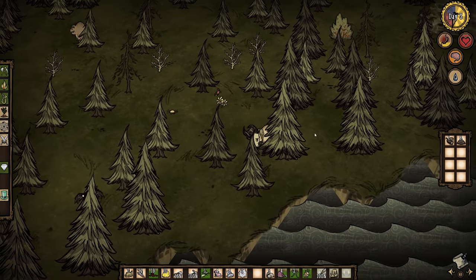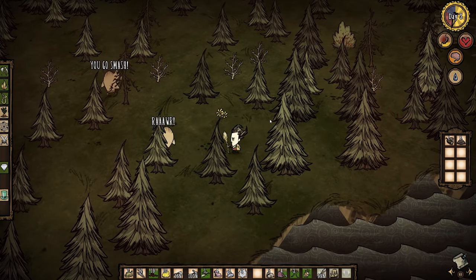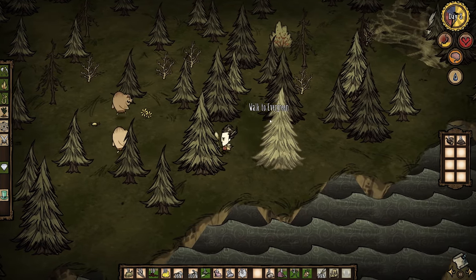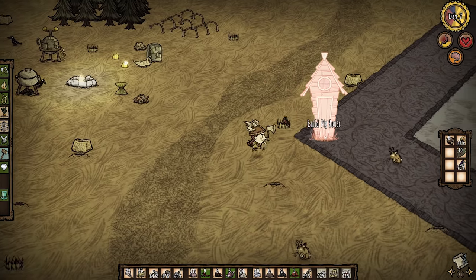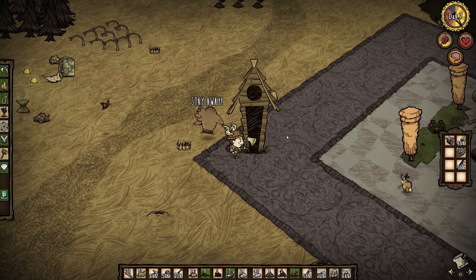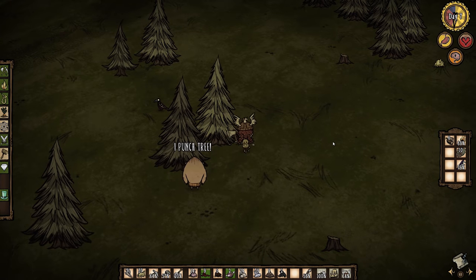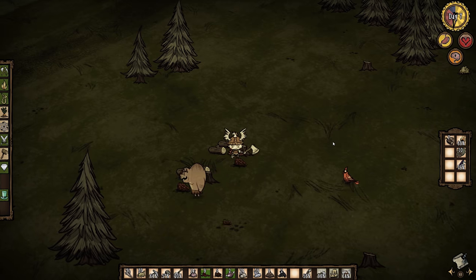Tip 3. As lovable as pigmen are, you probably want pigman skin to build pigskin helmets as well as new pigman houses. The helmets not only protect you, but they also work like a straw hat that doesn't lose durability just for wearing it. And building pigman houses a short walk from your base will not only give you a good source of pigskin if you need more, but they can also be fed to help with manual labor, and can even defend you from attacks during the daytime.